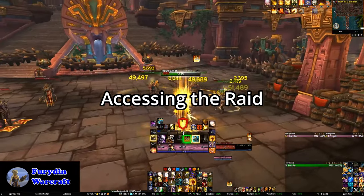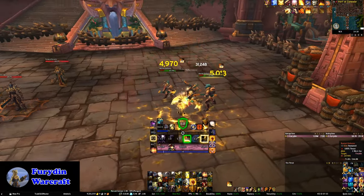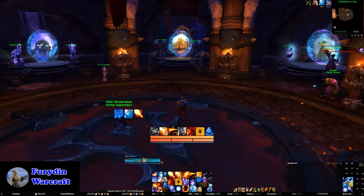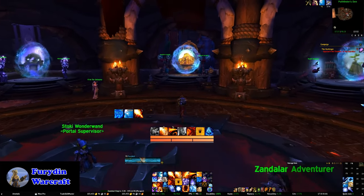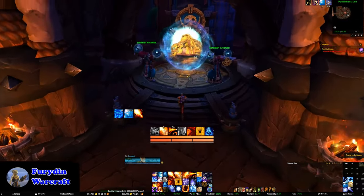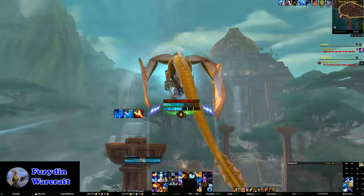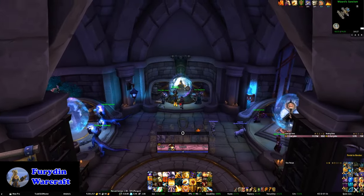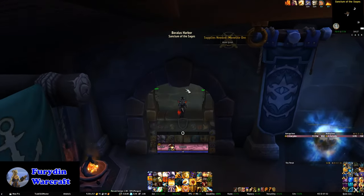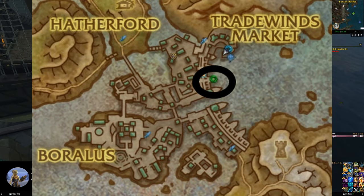One piece of good news is that if you've never unlocked Battle for Azeroth, I was able to access the raid on both Horde and Alliance on a character that had never been in the BFA areas at all. To access it on the Horde side, simply take the portal from Orgrimmar to Dazar'alor, then fly over to the back side of the main pyramid to this location here, and then you're in. On the Alliance side, you just take the portal from Stormwind to Boralus, then head over to the ships over here, and you're in.